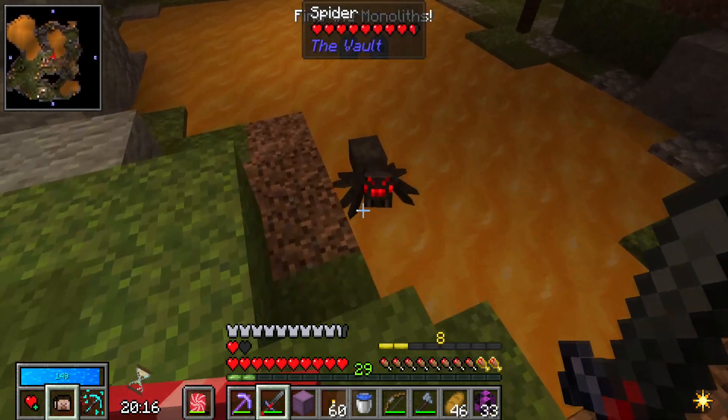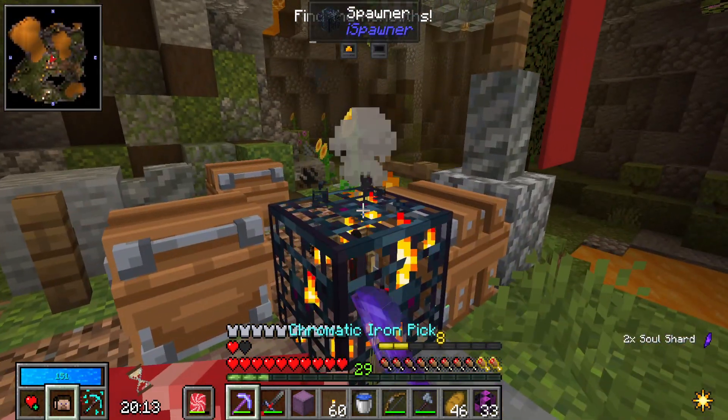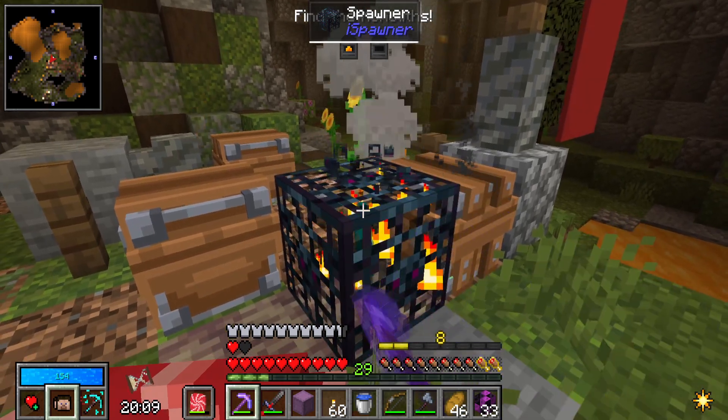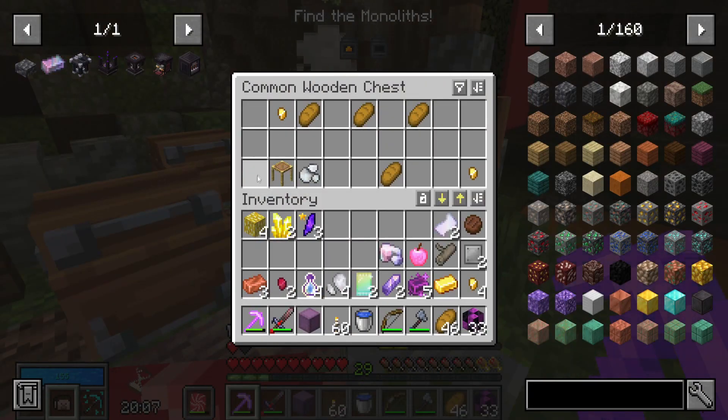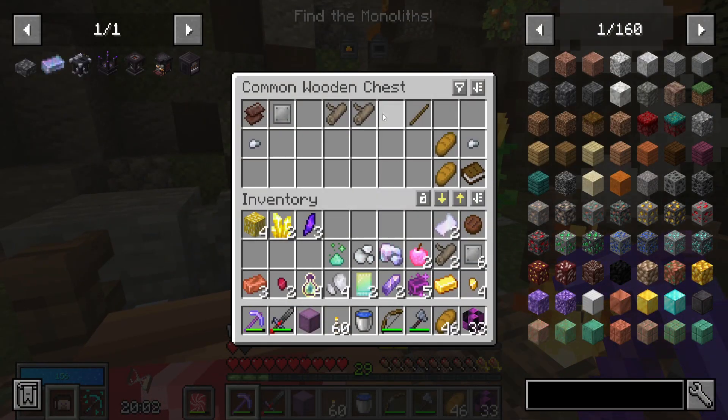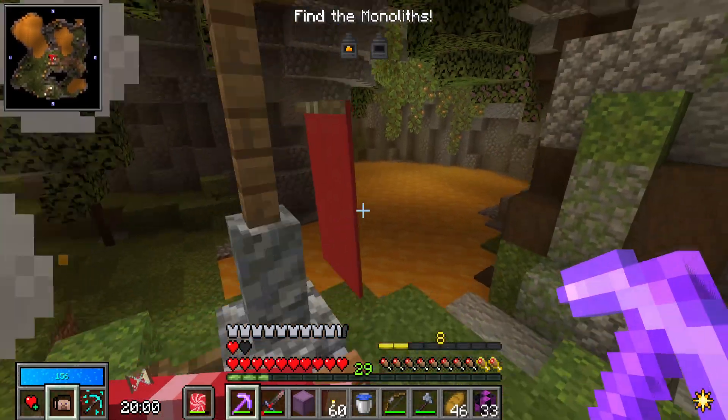I'm looking for strays but I don't know what strays are. My bounty is strays — maybe I'll find one, maybe I've killed one without realizing. I've been swarmed by mobs at points, so it's possible I've already killed one without realizing.